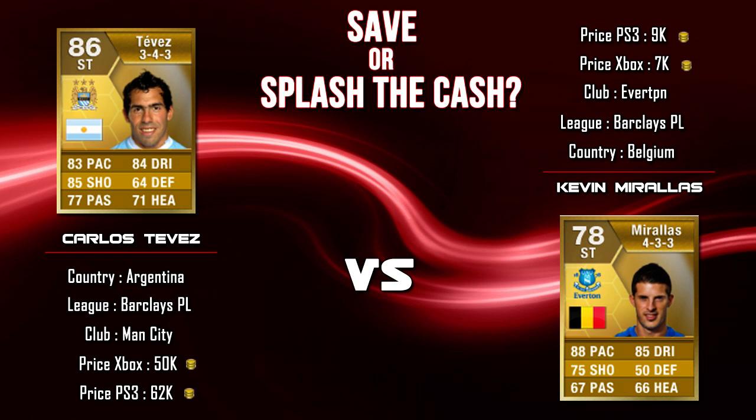First up, we've got Tevez, an absolute amazing player on FIFA 13. The Argentine striker — you can pick him up for about 50k on Xbox and slightly more expensive at 62k on PS3. He's up against Kevin Morales, who just joined Everton this season. Amazing player in-game, slightly lower rated and a lot cheaper. He's 9k on PS3 and you can pick him up for around 6 or 7k on Xbox. The Belgian striker plays at Everton.